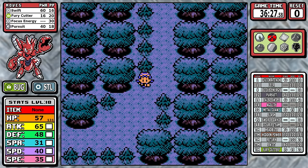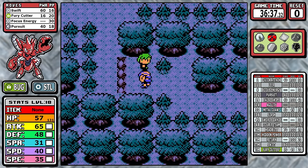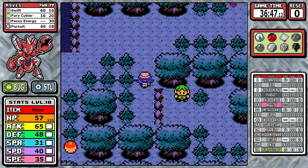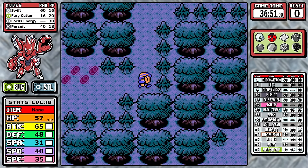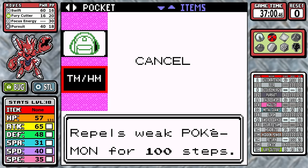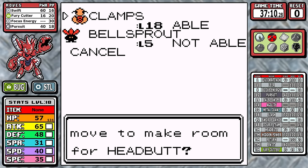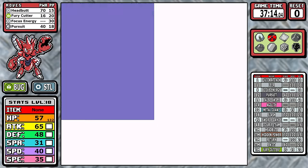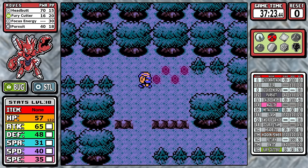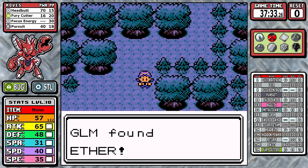I want to talk about some of my thought process on routing. I grab Headbutt here, but if you think about it, Return is fast approaching and Swift is only 10 base power weaker. You could probably skip Headbutt and just wait it out to Return — that's a viable strategy. But you'll see soon enough that when you're doing the bare minimum, you just can't pick up Return on your first Goldenrod trip, so I opted for Headbutt today. These are little things I think about when trying to optimize, and you'll see just how long it takes to actually get Return for this run.